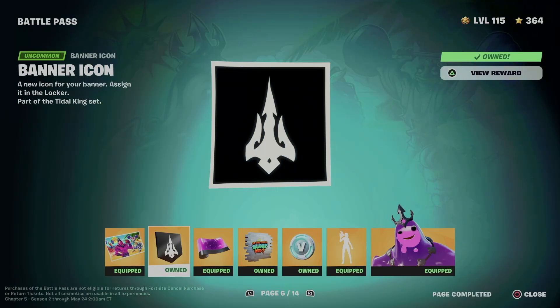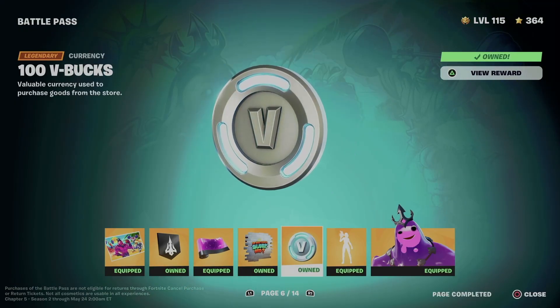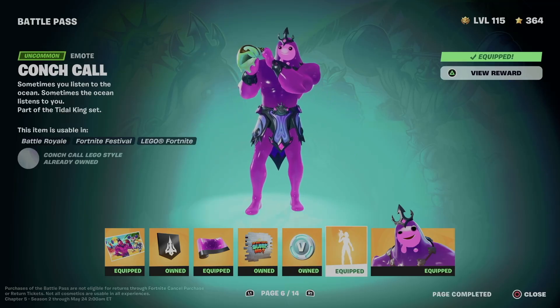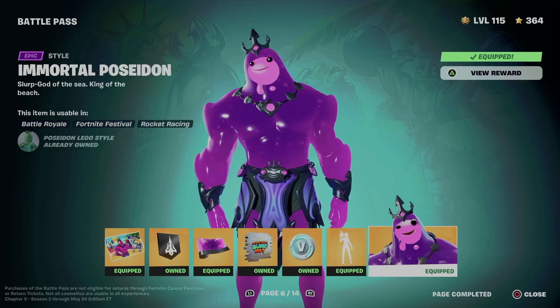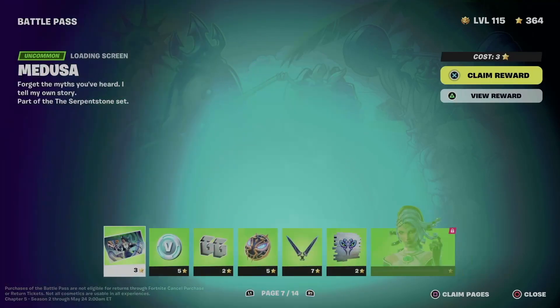Right now what we got: this awesome loading screen, let's not forget about the banner, this awesome wrap, and this spray that we just got. We got some B-Bucks out of it, obviously. We also got this emote, which is a really good emote, and a style for the particular skin. That would be it for page number six.